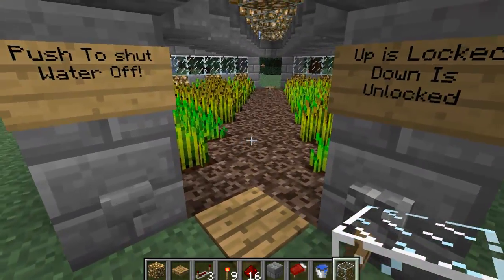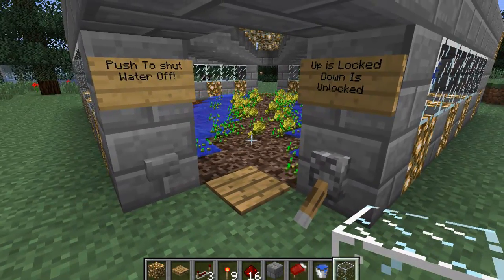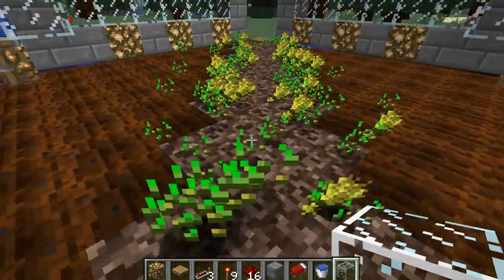You can unlock this and as you see it turns on. If you press this button the water turns back off. You can also turn it on by walking on this pressure plate.